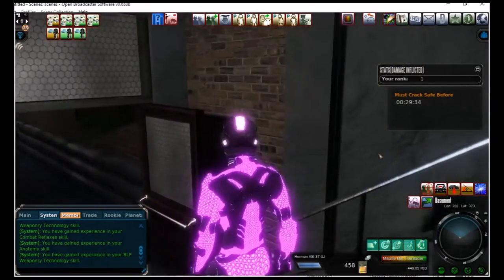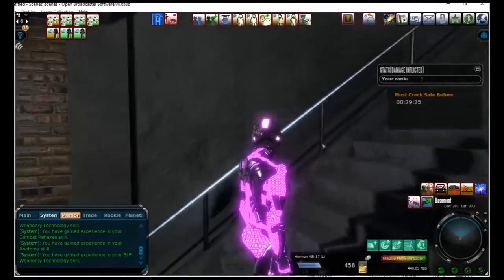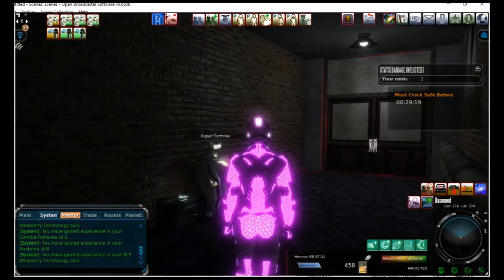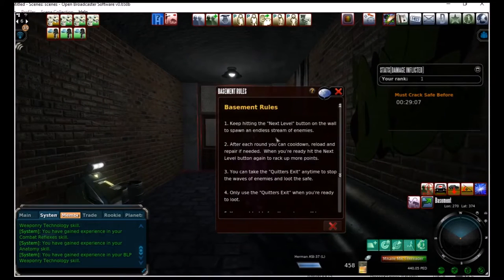I basically walked in that door at the top of the stairs, which goes out to the alley in the back of the shop. As you go down the stairs, you enter the first set of doors where there's a repair machine and a trade terminal. So you can repair your armor in between during the instance, and you can also buy more ammo or whatever else you need. Then you get the set of basement rules when you're going to enter the actual basement.